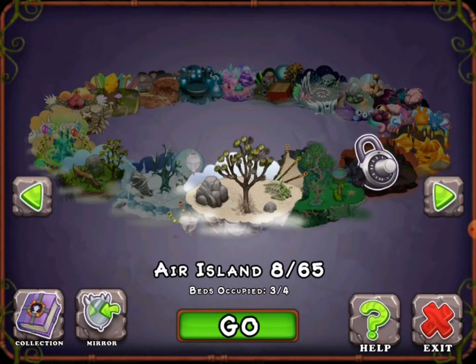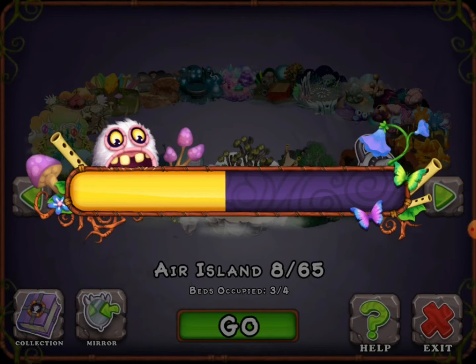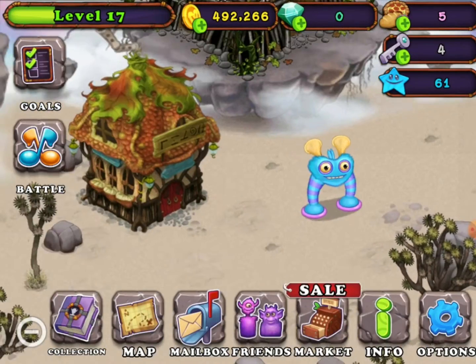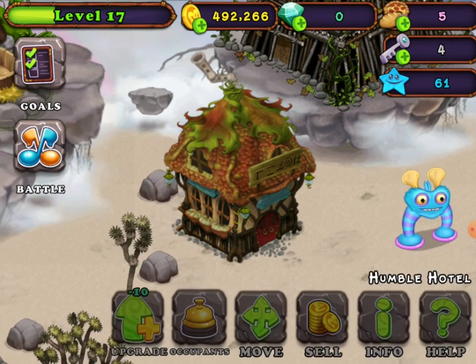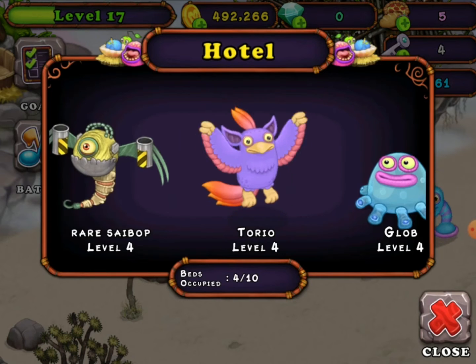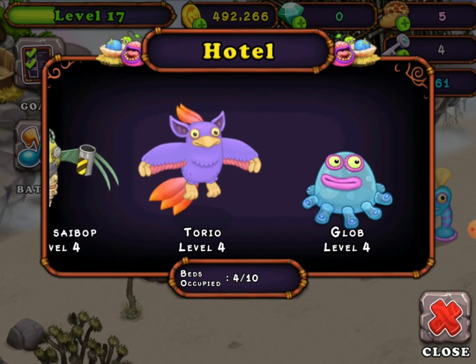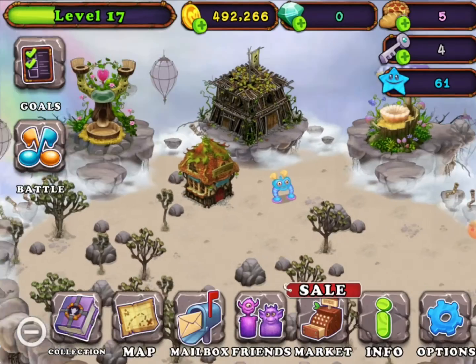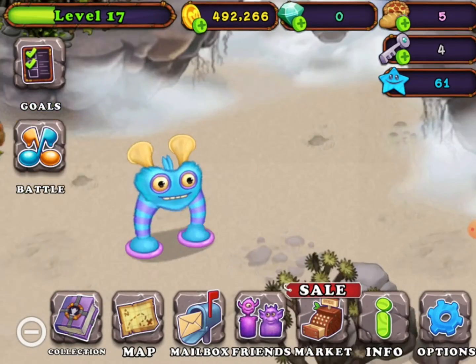Now let's go to my Air Island. My Air Island is horrible because I haven't upgraded my castle and it only has a couple of monsters. There's monsters in this hotel. Here's my Rare Cyborg, my Torio, and my Glob. There's my Cups.